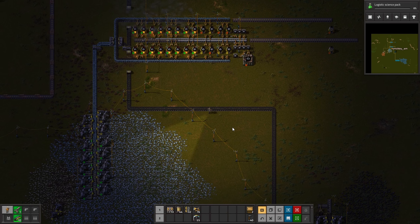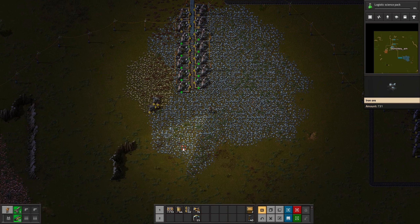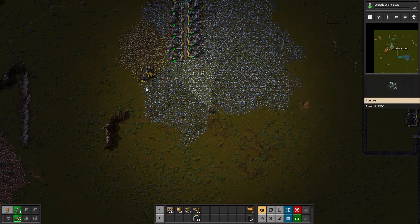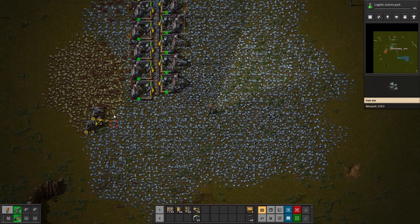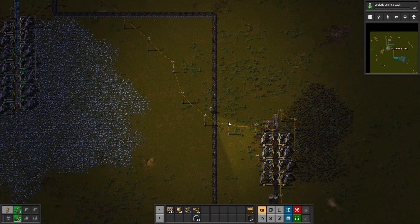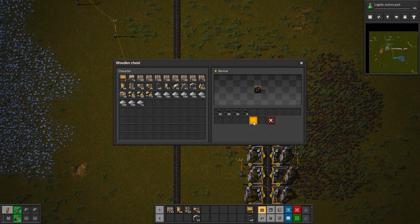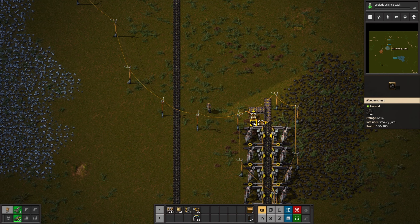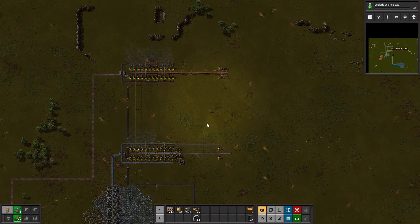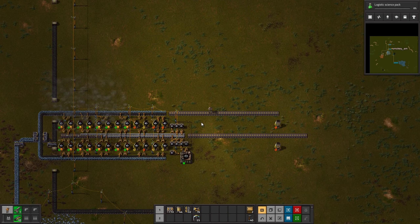All right, so I did a little bit of cleanup. As you can see, the initial miners are gone, both from iron and copper. I still have this on stone, but we'll deal with that once we're ready for some proper stone production. The next phase is to start working on the initial production side.